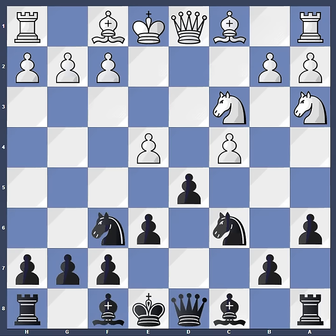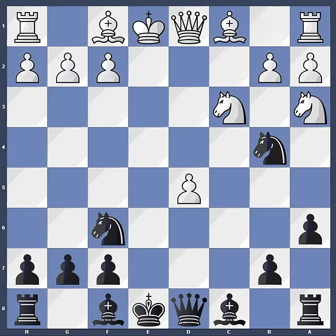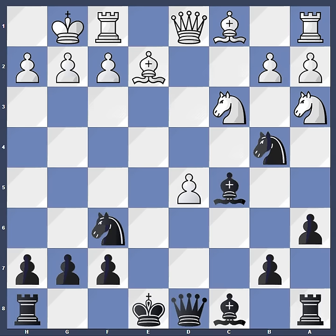Kasparov doesn't care about the bind on d5: cxd, exd, exd, knight b4. Here Karpov could defend the pawn with bc4, but he decides to give up the pawn immediately and plays e2 instead. But Kasparov is not interested in taking the pawn right now — he prefers quick development, so he plays bc5. And Karpov castles kingside.